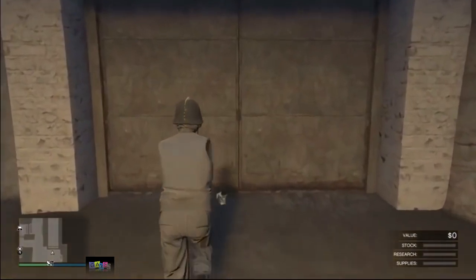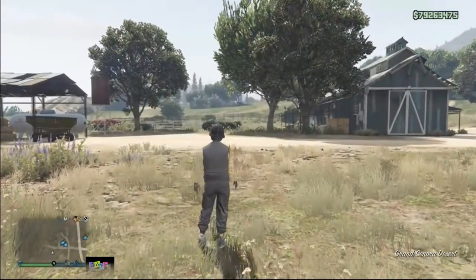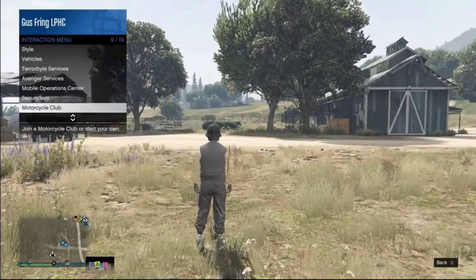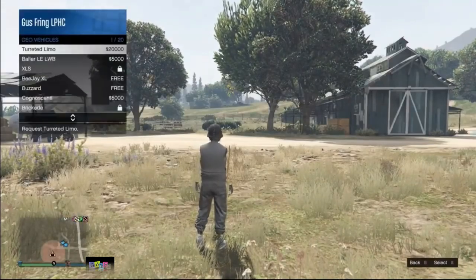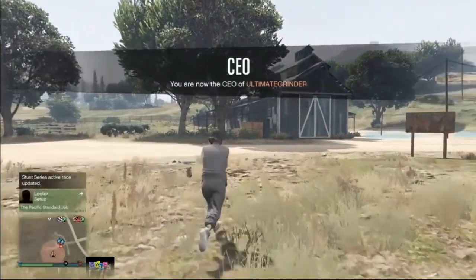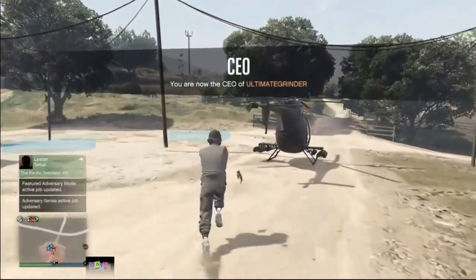Exit your bunker, and once you're outside you need to use your CEO buzzard — don't use any personal vehicle at this point. Make sure to register as a CEO and use a CEO vehicle. If you don't have the buzzard you can also pay $25,000 to use it. Now you need to go downtown.